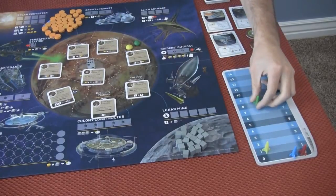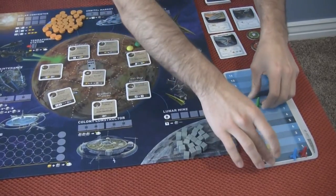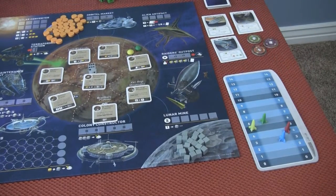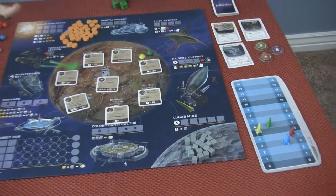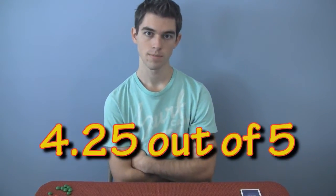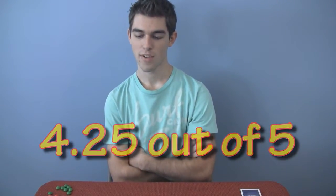It may seem like someone's way up on the scoreboard, but in the last three turns they could move down two and someone else moves up a bunch — so the last couple of turns are always really decisive. That's what I like: the mixture of luck and strategy. What would you rate Alien Frontiers? I'd give it a 4.25 — somewhere between a 4 and a 4.5. It's in a higher range. Sweet, thanks Trevor!